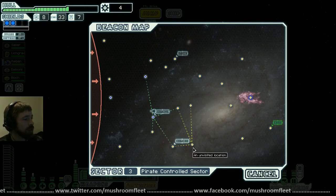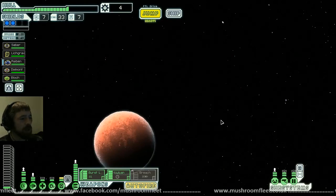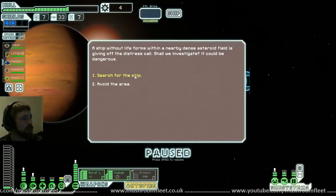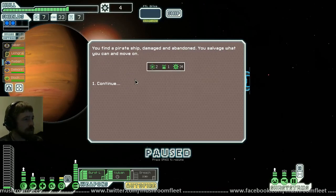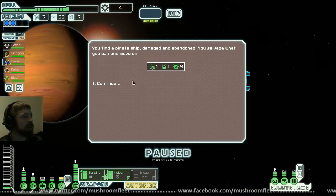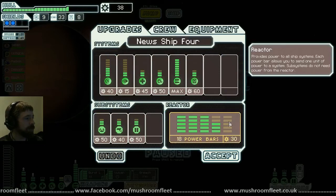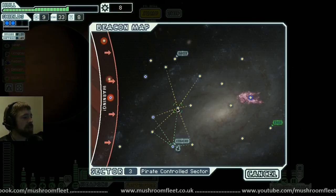We saved them from the mushroom virus! We've got a dead jump situation — can't get across, but we still managed. A ship without life forms within a dense asteroid field is giving off a distress call — it could be dangerous. Search for the ship — it was damaged and abandoned. We just got loads of scrap. That's good, but I was hoping for a fight.